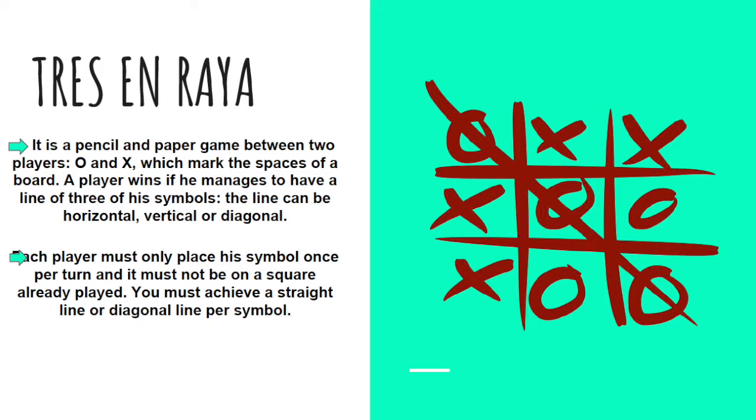Tres en Raya is a pencil and paper game between two players, O and X, who mark the spaces of a board. A player wins if they manage to have a line of three of their symbols. The line can be horizontal, vertical or diagonal. Each player must place their symbol once per turn and it must not be on a square already taken. You must achieve a straight or diagonal line of your symbol.